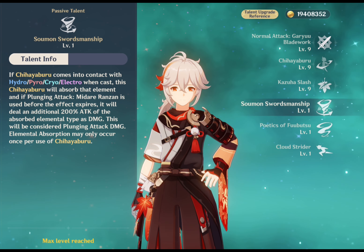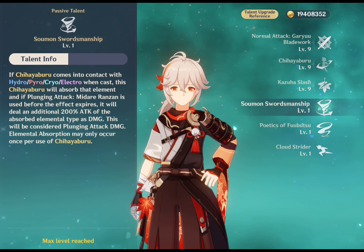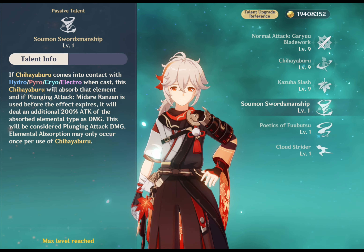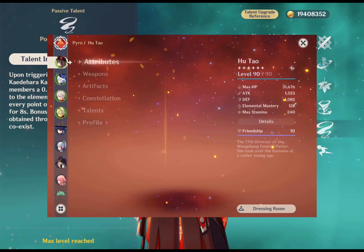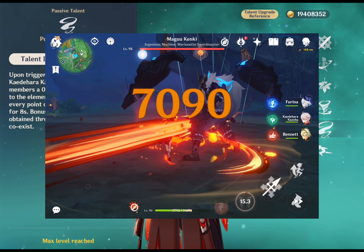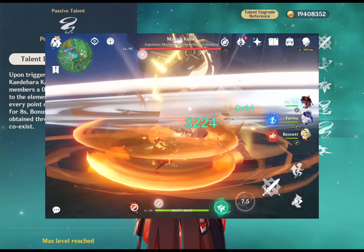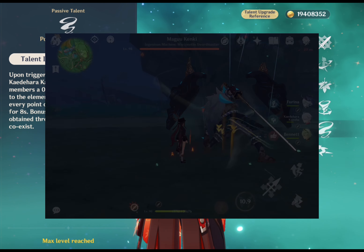His first passive, Soumon Swordsmanship: if his elemental skill comes into contact with another element, it absorbs that element, and Midair Ransom will deal 200% of attack as damage of the absorbed elemental type. His second passive, Poetics of Fuubutsu: after triggering Swirl, Kazuha gives all party members a 0.04% elemental damage boost of the element used in the Swirl for each point of elemental mastery he has, for 8 seconds.